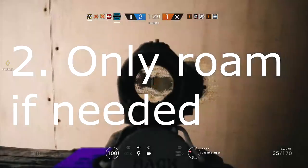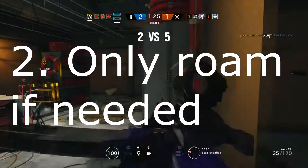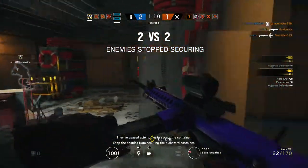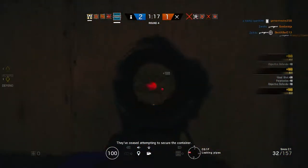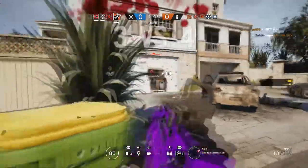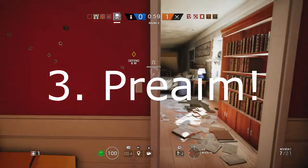Step number two: if you don't know how to roam, don't roam. Just don't pick a roaming character. Stay in the room and just protect the objective if you don't know how to roam correctly. If you're new to the game, don't roam. Just stay in the room and if you can, pick a shotgun because it's the easiest thing. If they run up on you, it's a one shot. That's number two.